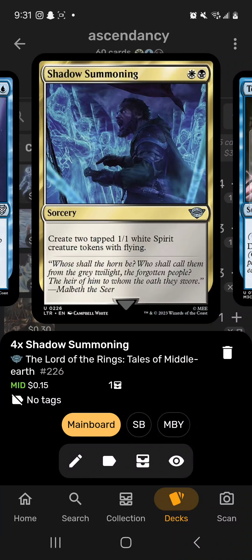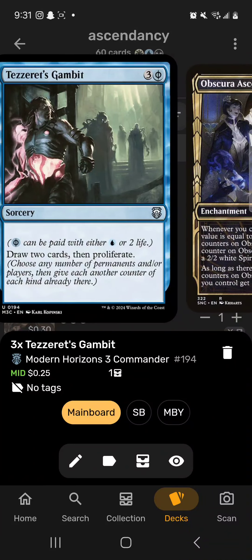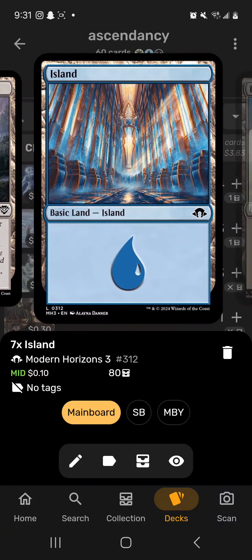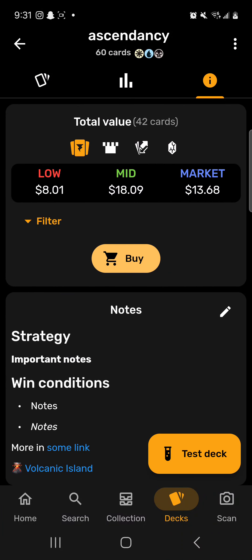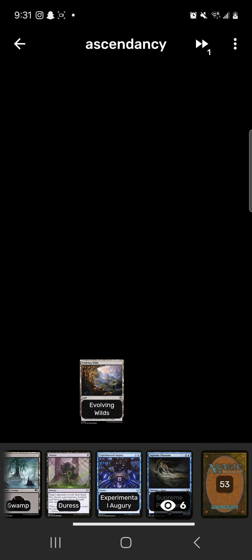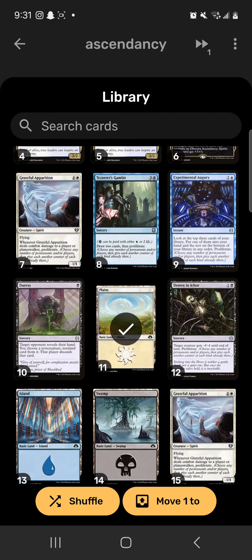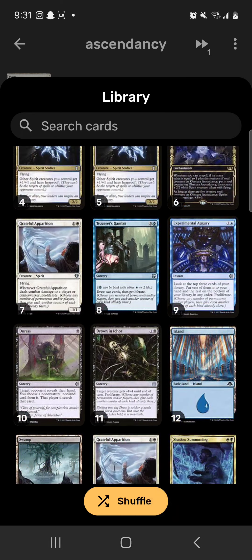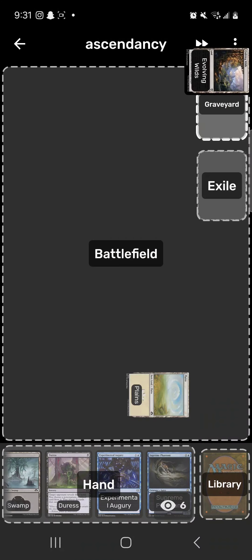Drown in Ichor is removal and proliferation, Duress picks through the opponent's hand, Serum Visions for draw, Shadow Summoning creates two 1/1 spirits — paying two mana for two spirits that get buffed by everything is solid. Tezzeret's Gambit is draw and proliferation. We're playing Evolving Wilds, Islands, Plains, and Swamps. We want to keep a hand with Ascendancy, so we Evolving Wilds for a Plains.